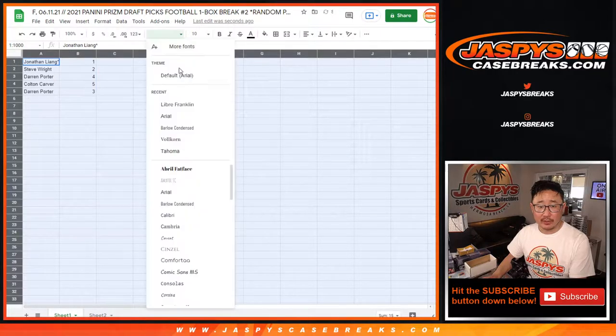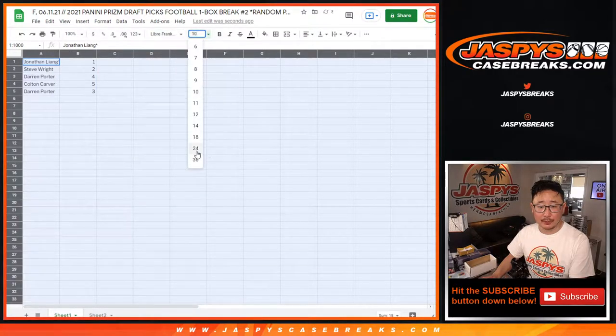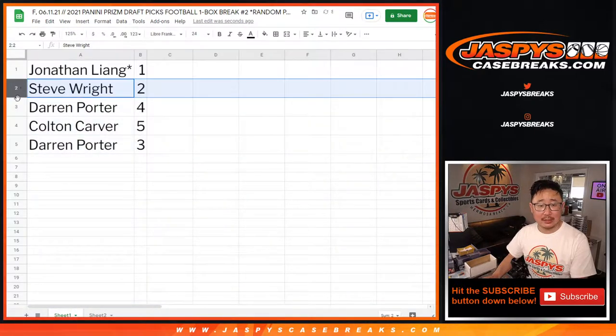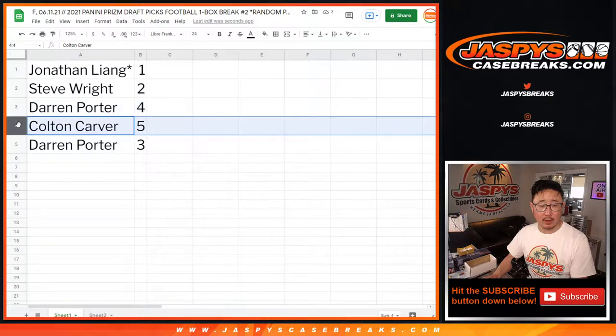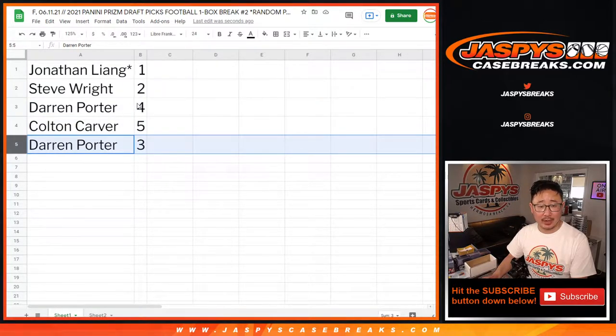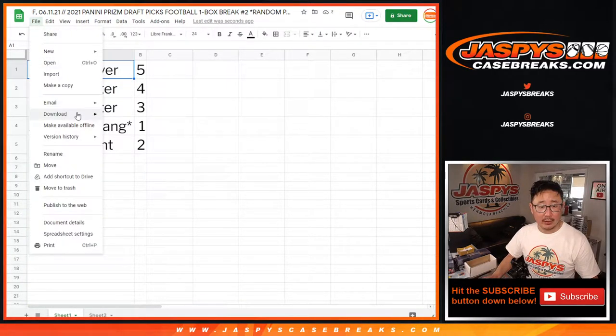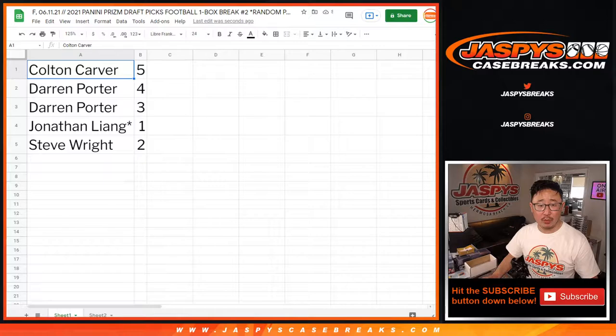Just like previously, we'll do this in alphabetical order. Jonathan with one, Steve with two, Darren with four, Colton with five, and Darren with three. I think Darren had four and three last time too. Let's do this alphabetically, sort by column A. Let's print out the labels for these and then we will get the break going. For those of you watching the replay, feel free to fast forward through this label printing part.